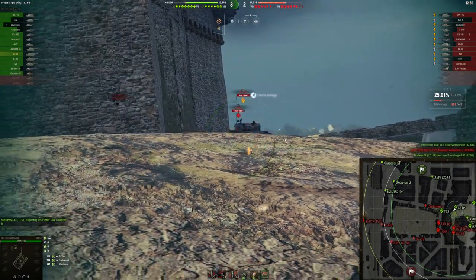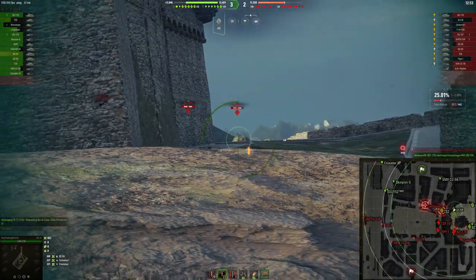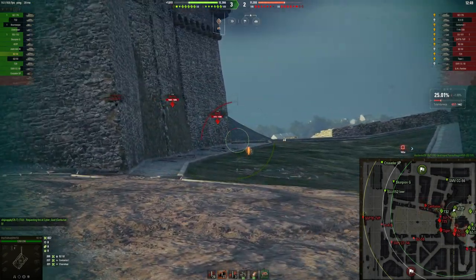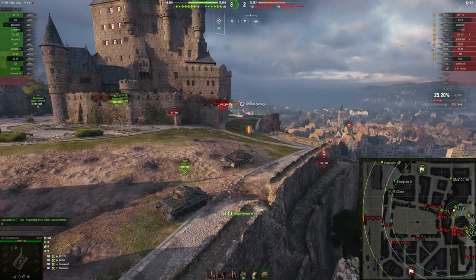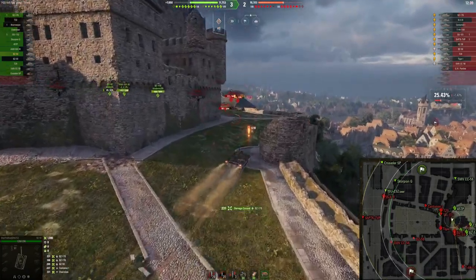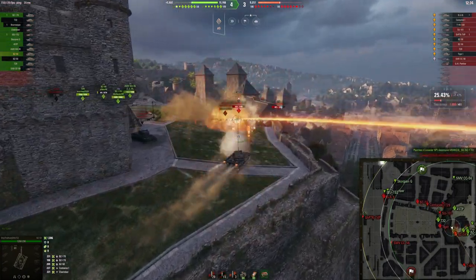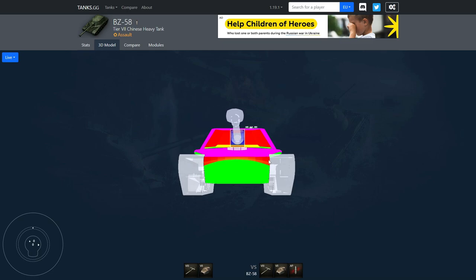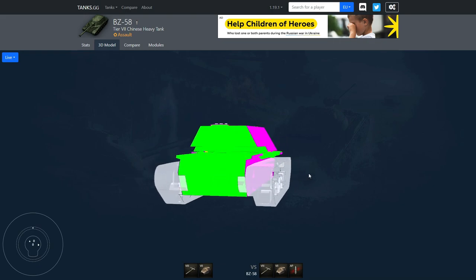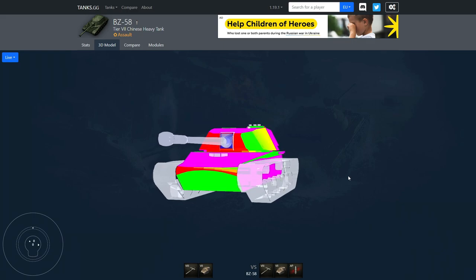The top gun has 100 extra alpha, better penetration on both the standard round and the premium round, which simply makes it a better trader. That said, it is also more terpier — the aiming time feels like forever and a half. Honestly the aiming time on the top gun is just what killed it for me, so the gun handling overall is not anything special on this vehicle.